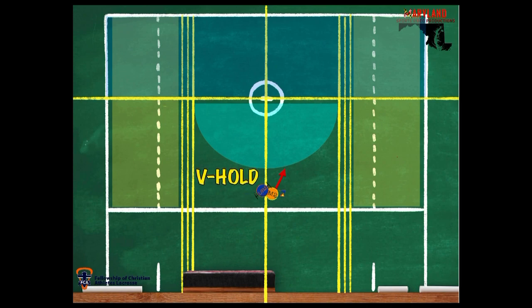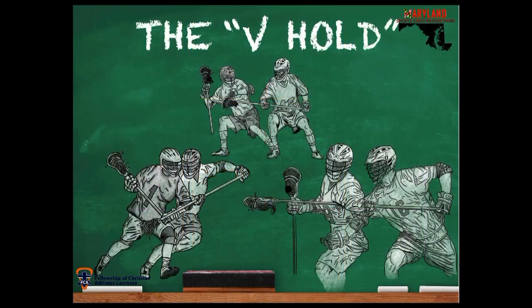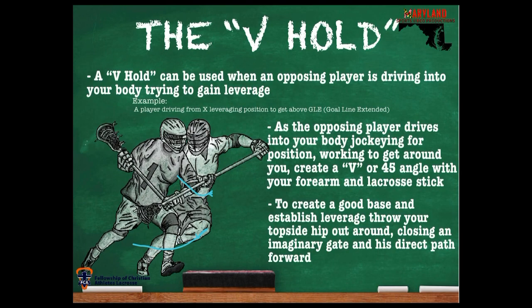As they drive to goal, let's talk about the V-hold. This is where his stick was up field like this and now he's changed his stick down here and created a V-hold with his body — and that almost looks like a V. As we engage with the V-hold, it'll help you drive the guy down the alley to where you want. V-hold can be used when the opposing player is driving into your body, trying to gain leverage. As the opposing player drives into your body, jockeying for position and working to get around you, you create a V or a 45-degree angle with your arm and your lacrosse stick. So you can see this defined V that he can use to push through his opponent and force him where he wants.